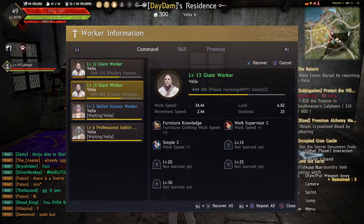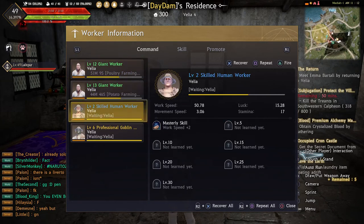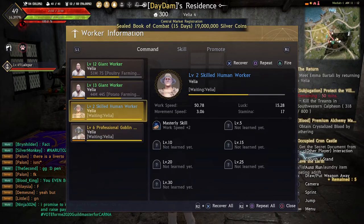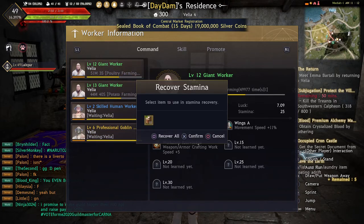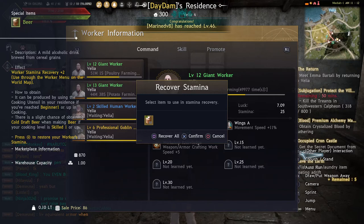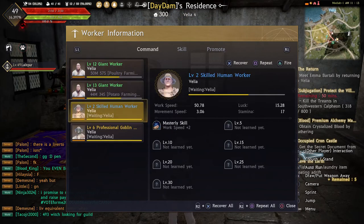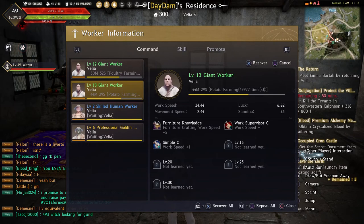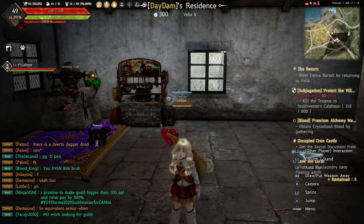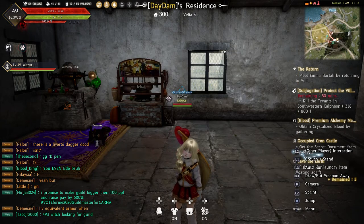That's how you basically restore stamina for your workers. I've already restored most of mine, so I don't need to add much. But if you do, click X on them and pressing square covers all of their stamina, then click confirm. Since they don't need much I just click X on them and it restores their stamina.